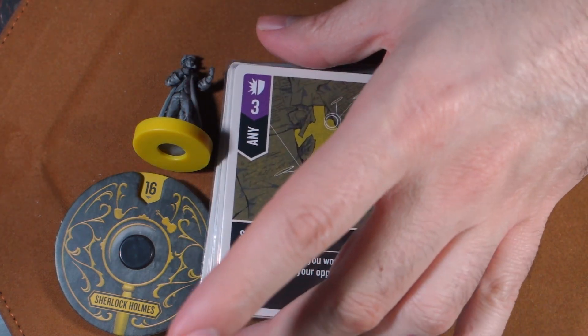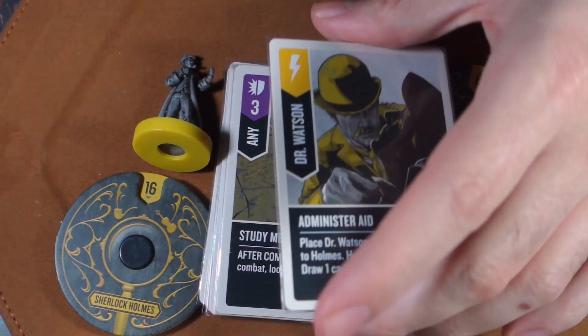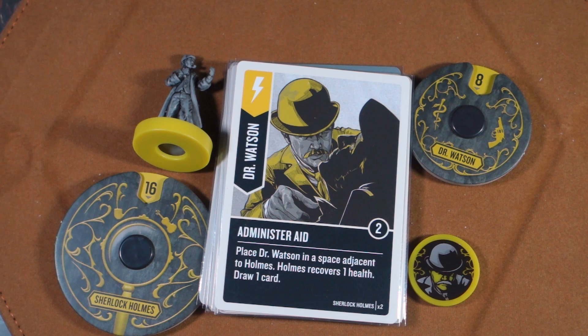The next purple 'any' card is Study Methods. After combat, if you won, you look at your opponent's hand — knowledge is power, absolutely. Nothing is more annoying than having to show your hand to your opponent in any game.